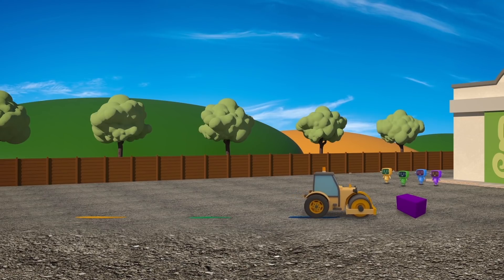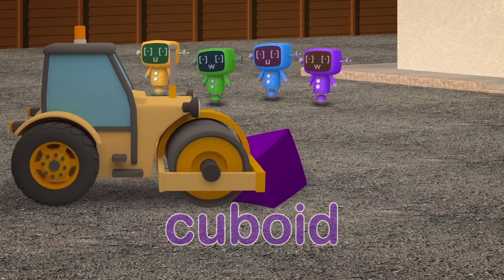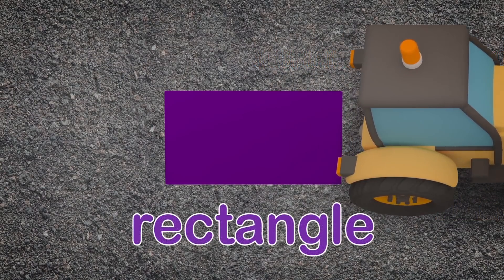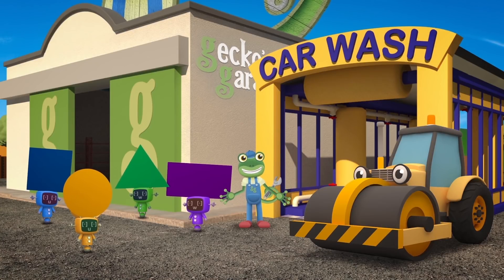Rick rolls it flat and now down there we have a perfect flattened square. The final one to be destroyed — a shoebox shape, it's a cuboid. Rick pushes down and the shape is mangled and now we have a flat rectangle. Very impressive, Rick. Looks like you're back to your old self again.